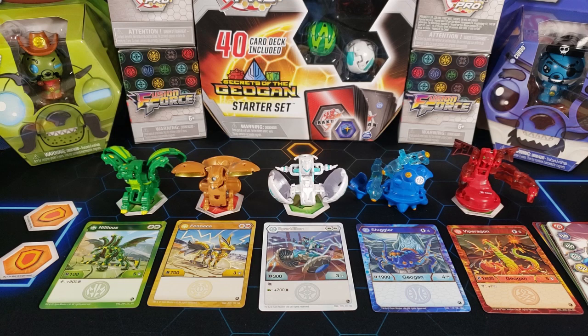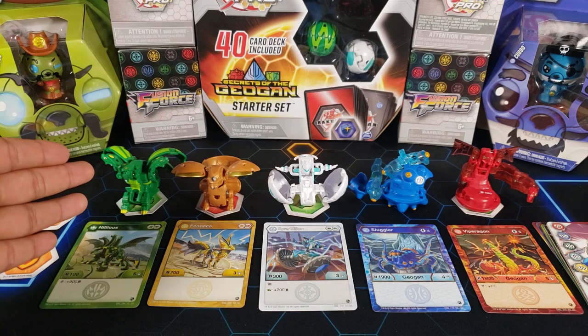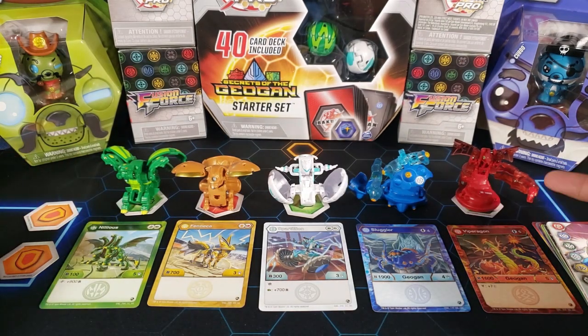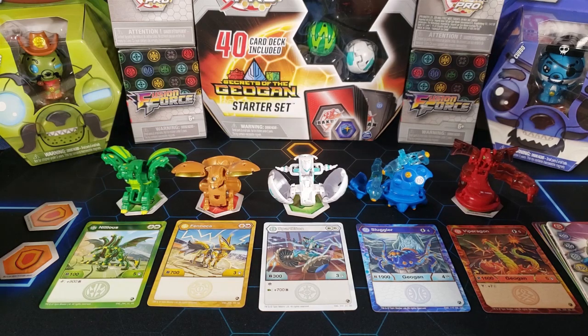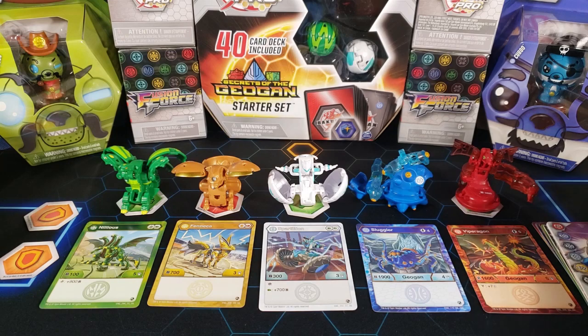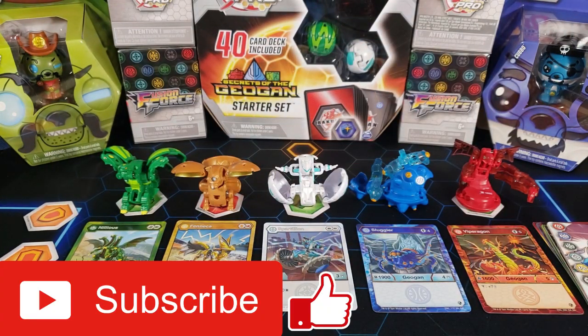That's it for this Geogun Brawler Pack opening. In my opinion, the best Bakugan or Geogun in this pack is the Nilius — it's probably going to be the best Ventus Bakugan. But the best-looking one is the Viparagon — I really like the translucent design. Let me know in the comments which one is your favorite and which one you think will be playable. Make sure you hit the like button if you enjoyed the video, subscribe and stay tuned — thanks for watching, peace out.